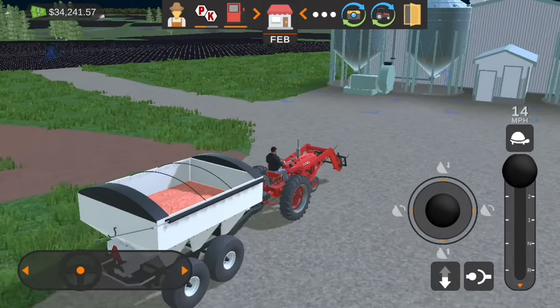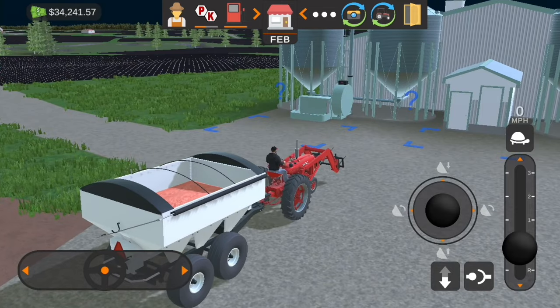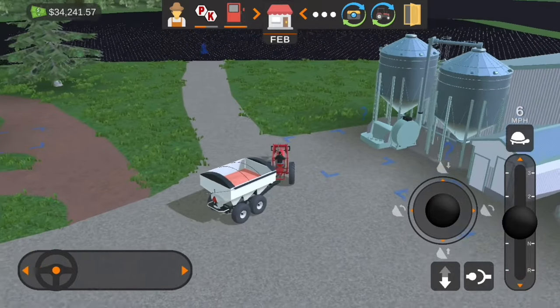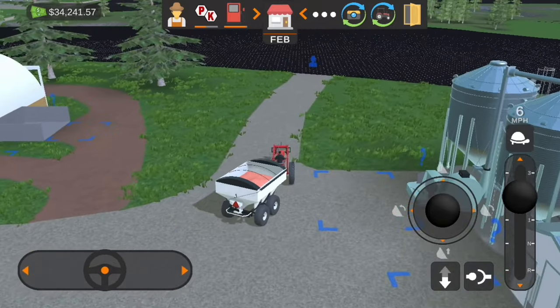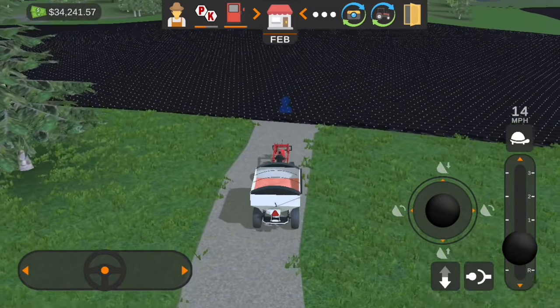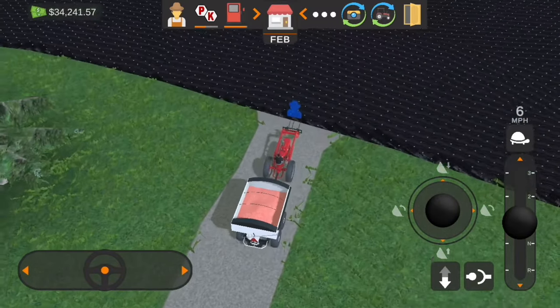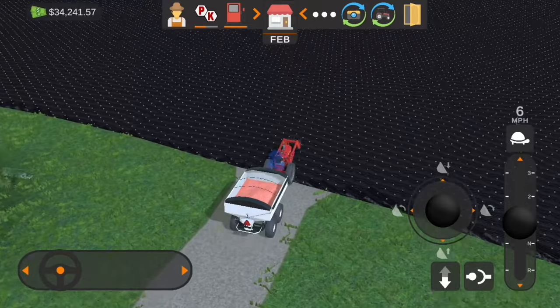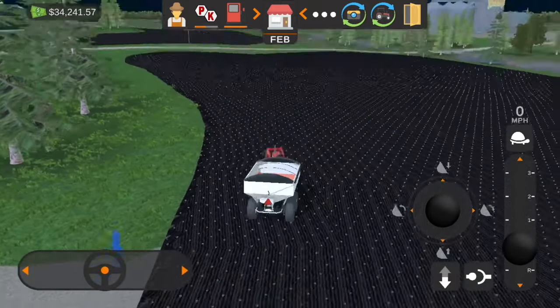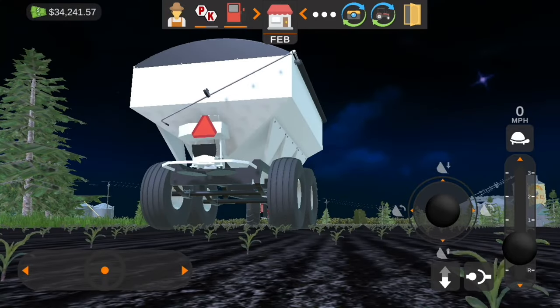On that other field we have some P and K in our spreader today. I already spread urea on both of our fields and then we went to the co-op to empty out our urea, which I'll show you how to do after we finish up with P and K here. I believe this should work - we planted this field already.